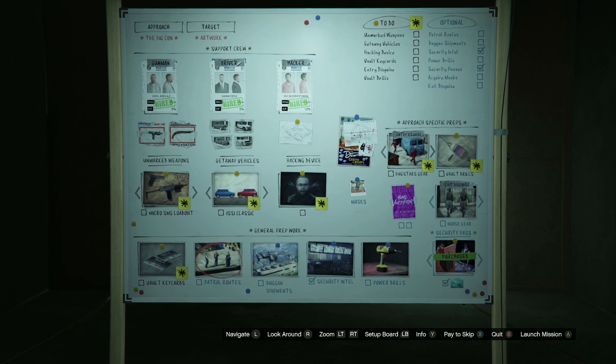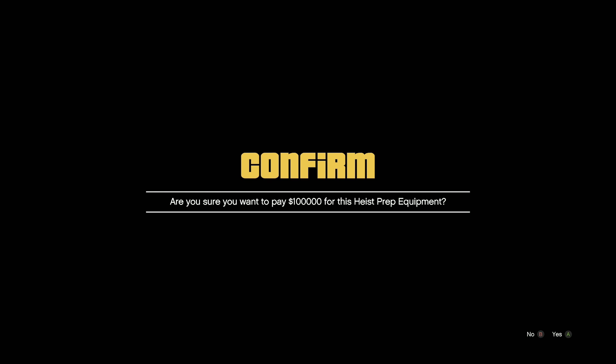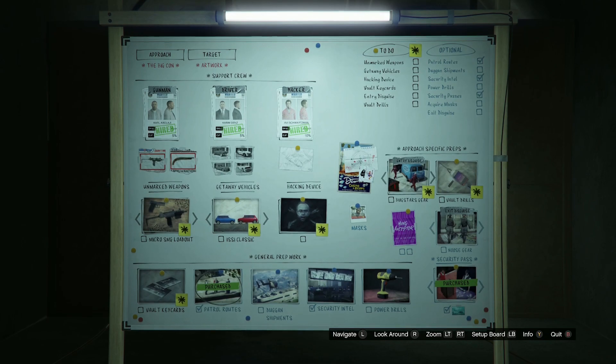The only downside to buying the prep work is that your profits will be less. And if you're playing with randoms, they're not going to care that you bought the prep — they're just going to want a fair share.